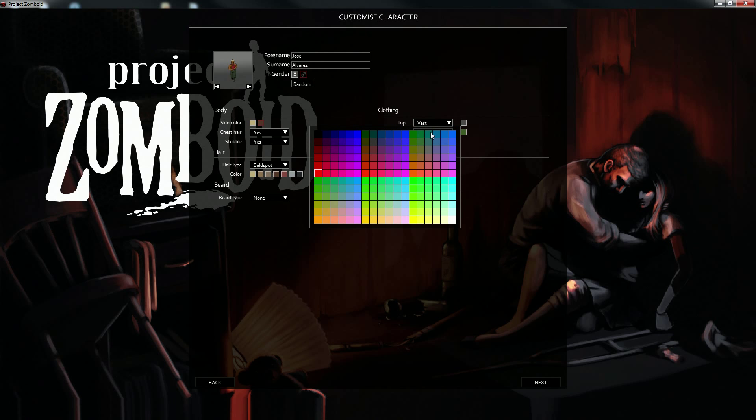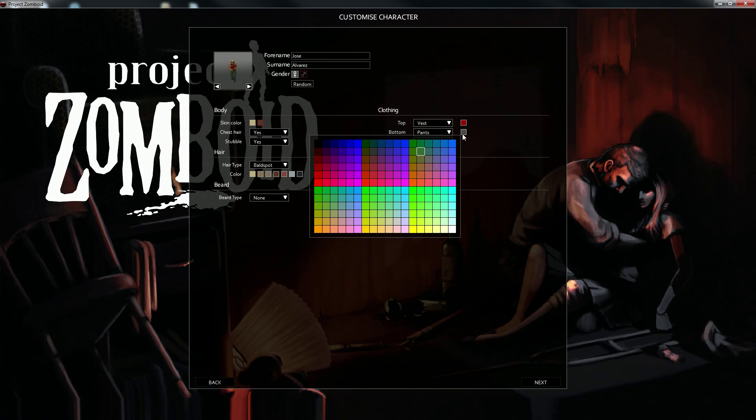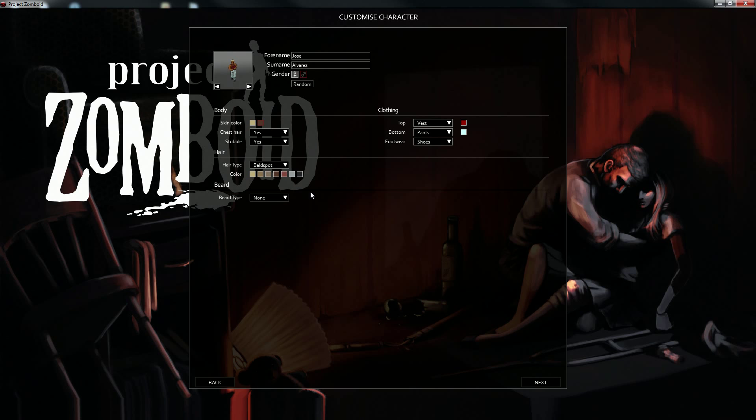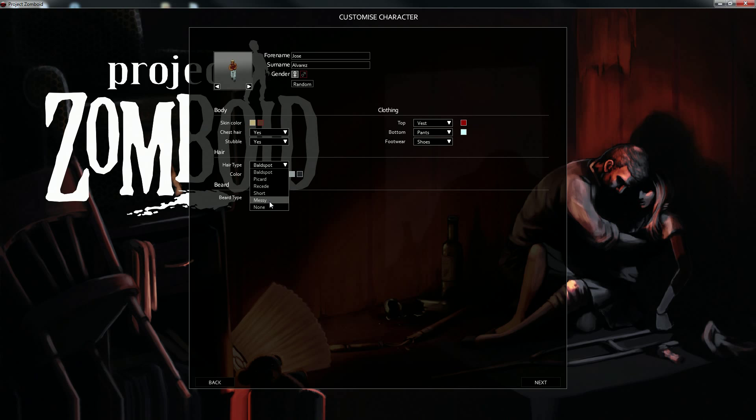Chest hair and stubble actually helps you survive zombie attacks. Is that a sweater or vest? Definitely the vest. Red kind of sounds nice — that looks good. Pants, none? No, we're not going to run around in our skivvies. White would go with red — that looks pretty decent. Shoes, I'll go with shoes. Bald spot? What the hell is a 'card'? Let's go with receding and then black.